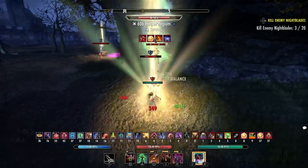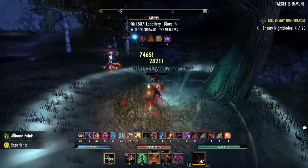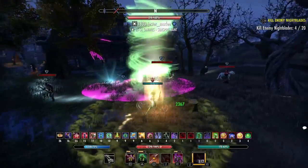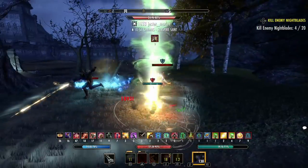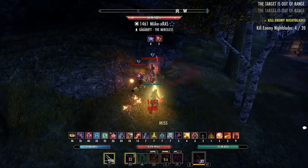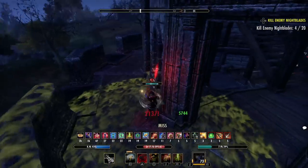Here is the gameplay example — we're one-VXing and fighting several people. Whenever I'm in a 1vX, you always want to make sure your buffs are up: rally, your elude if you're playing stamina. Throughout the fight, we're medium weaving or heavy attacking sometimes to get a little bit of extra sustain. A lot of this is muscle memory at this point. When I get stunned, I hit Siphoning Attacks to return some stamina. When several people are on us, you really have to roll dodge and try to sustain and mitigate as much damage as possible — you'll naturally get low on resources in outnumbered situations.